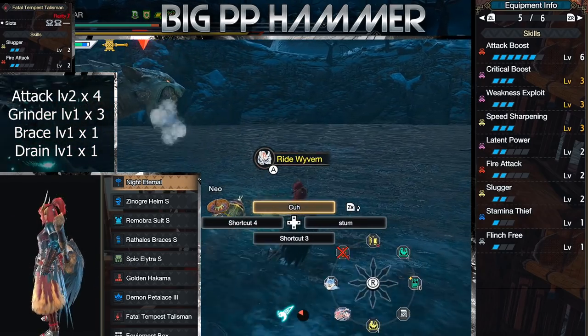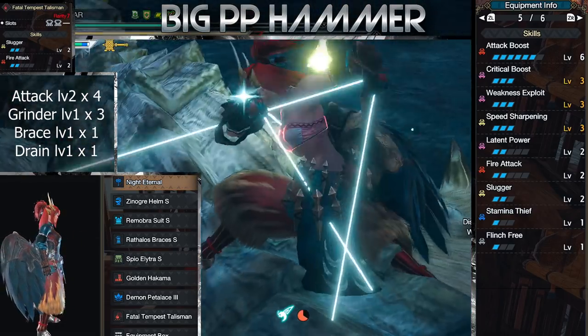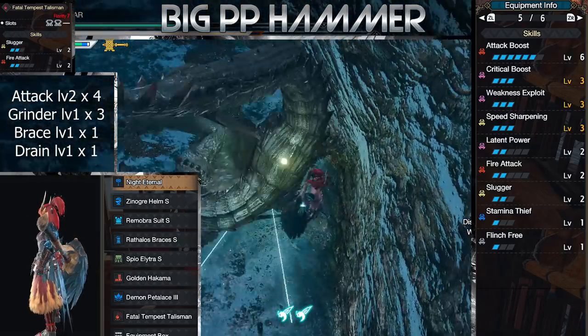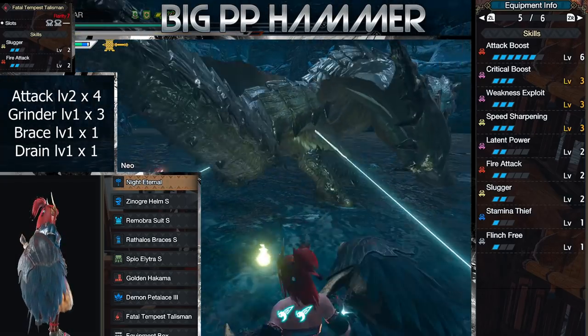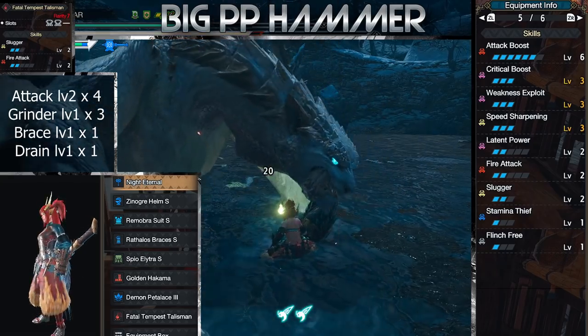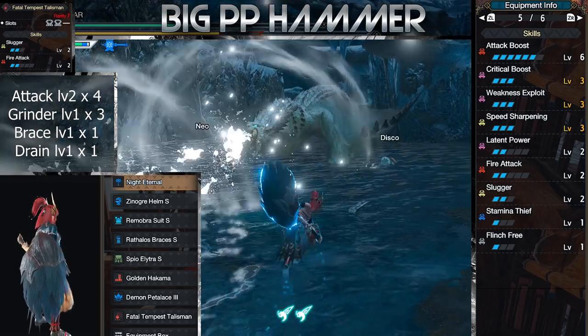Min-maxing with a better Charm is easy. Pretty much a single Wex or Attack level 1, 2, or 3 with level 2 slots gets you full Attack level 7, level 3 Wex, level 3 crit boost, and max speed sharpening. Flinch Free level 1 so those pesky longsword users don't poke your asshole while trying to hit the head. And that's pretty much all the Hammer needs for a DPS build. I get Slugger as a bonus due to my Charm.